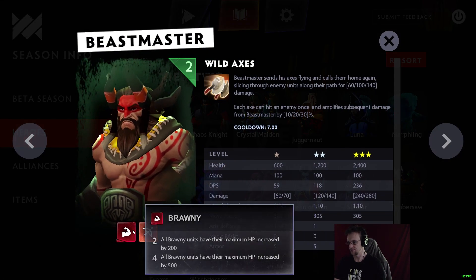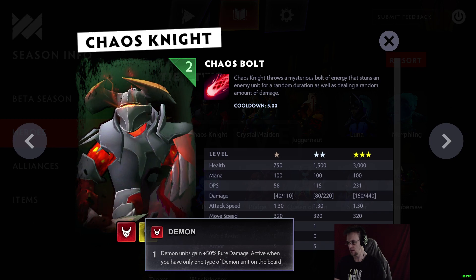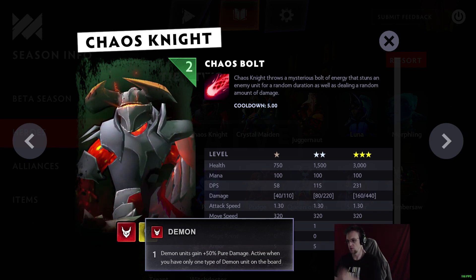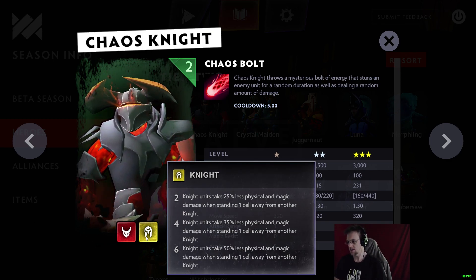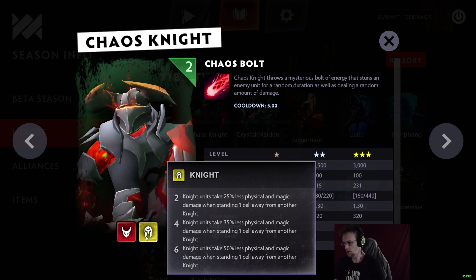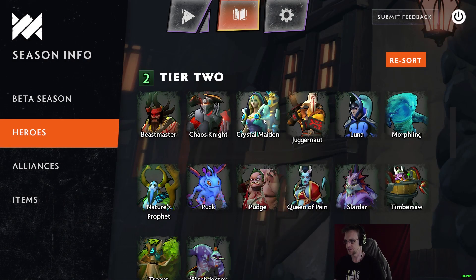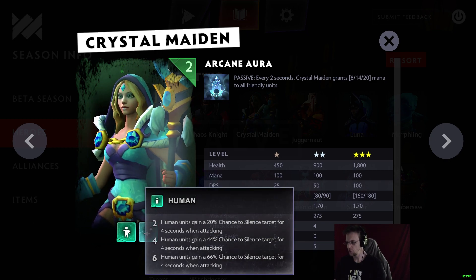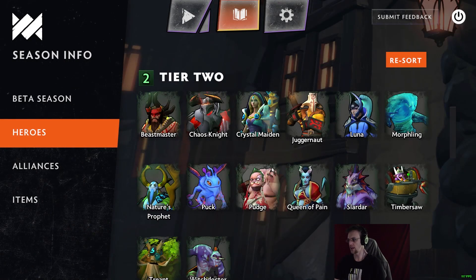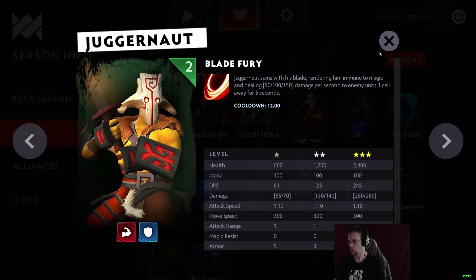Tier 2: Beastmaster is a Brawny Hunter with Wild Axes, just like in Auto Chess. Chaos Knight is a Demon — Demons gain 50 pure damage when you have one unique type of demon on the board. Knight units take 25% less physical and magic damage when standing one cell away from another Knight, so positioning is going to be super important with Knights.